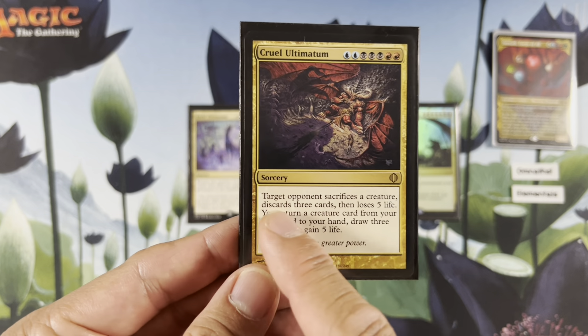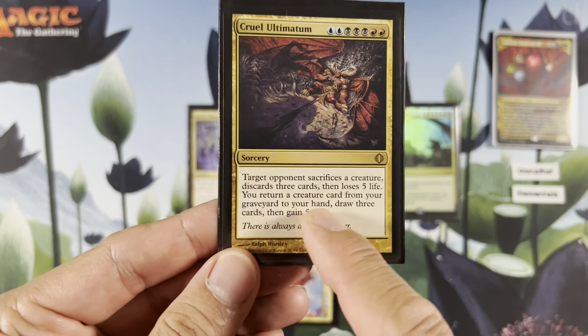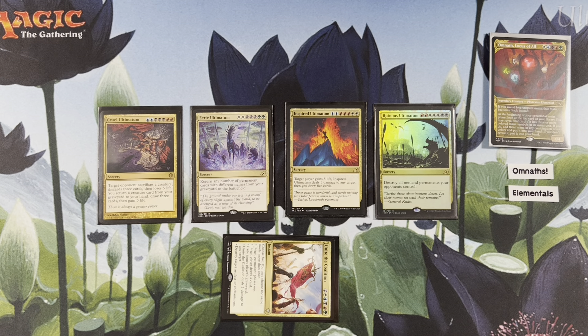I love this one. Target opponent sacrifices a creature, discards three cards, then loses 5 life. You return a creature card from your graveyard to your hand, draw three cards, then gain 5 life. Too bad it doesn't say each opponent — that'd be broken. I guess it'd be a staple commander card.